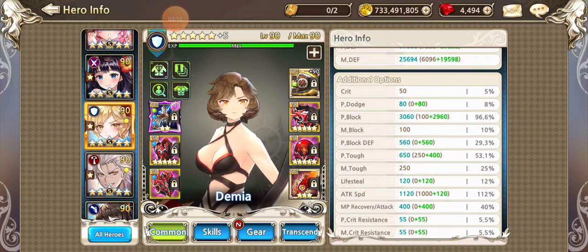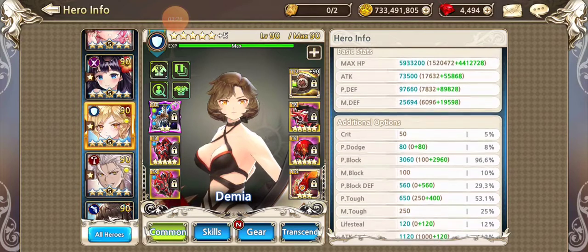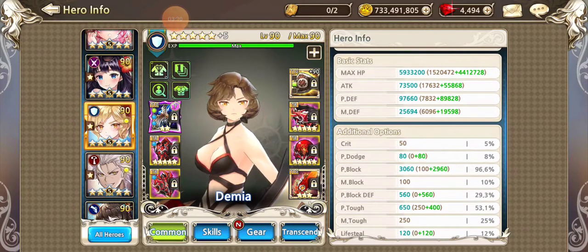She's at 96.6% P-Block because I have her on a Feather. Same thing: P-Block Def at 500, P-Toughness at 650, a little bit of attack speed, a little bit of lifesteal, mana recovery on attack, a little bit of crit resistance. Almost 100,000 P-Def and about 6 million hit points.